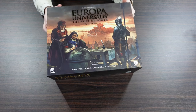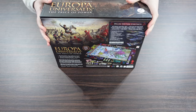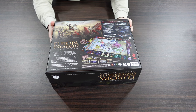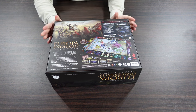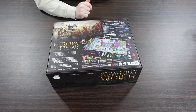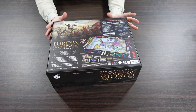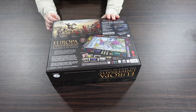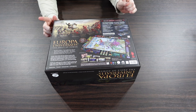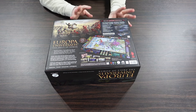Europa Universalis — it's absolutely stonking massive. This is obviously going to be one of those longer civ-building style games. It says 90 minutes plus, so who knows what that even means. Included in this game is a grand campaign that you can take from 1444 all the way up to 1821 — post-Napoleonics. This deluxe version includes the five-to-six player expansion and the fourth age. If you get the deluxe edition, you can play up to six players with a ton of scenarios.